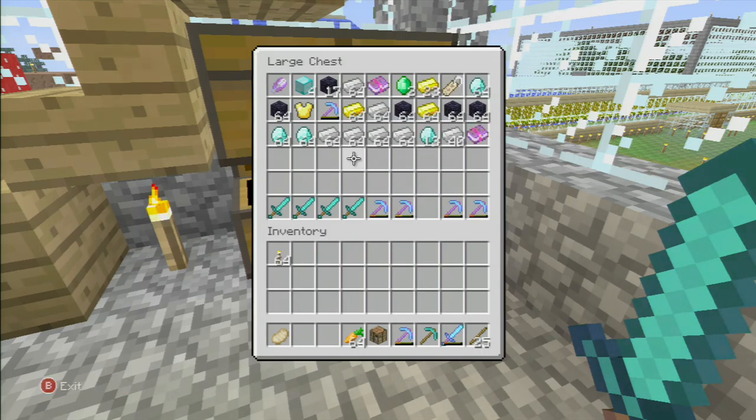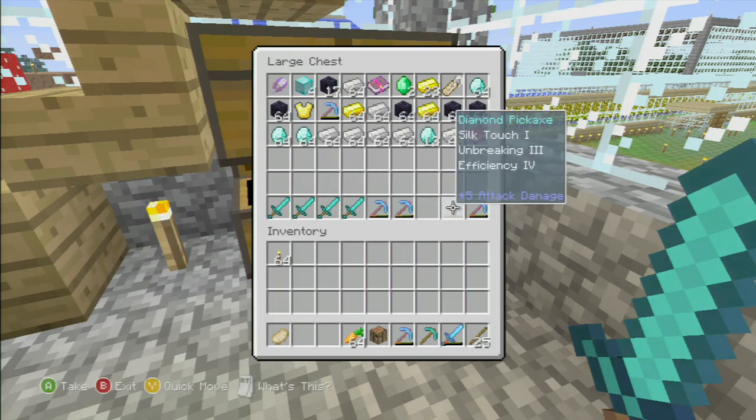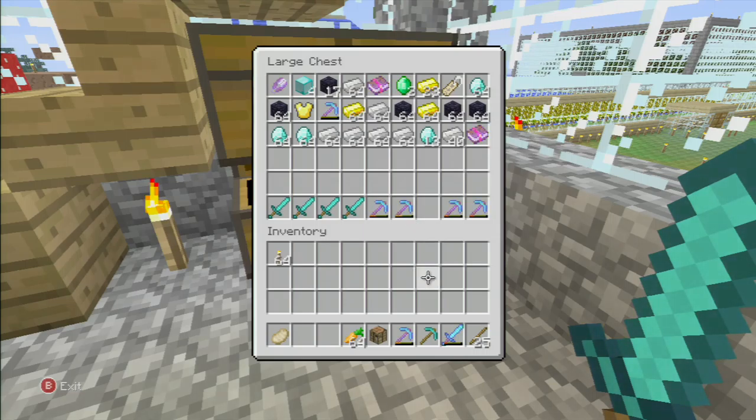Basically I used up most of my material building a fully functional beacon, which was the biggest waste of material I ever did. But to complete the game — to have everything in the game — I had to make it. So then I had to go get my resources back again. And basically you can see a lot of materials there. Diamond source — these are all Fortune III and silk touch pickaxes I've made. I've made loads.